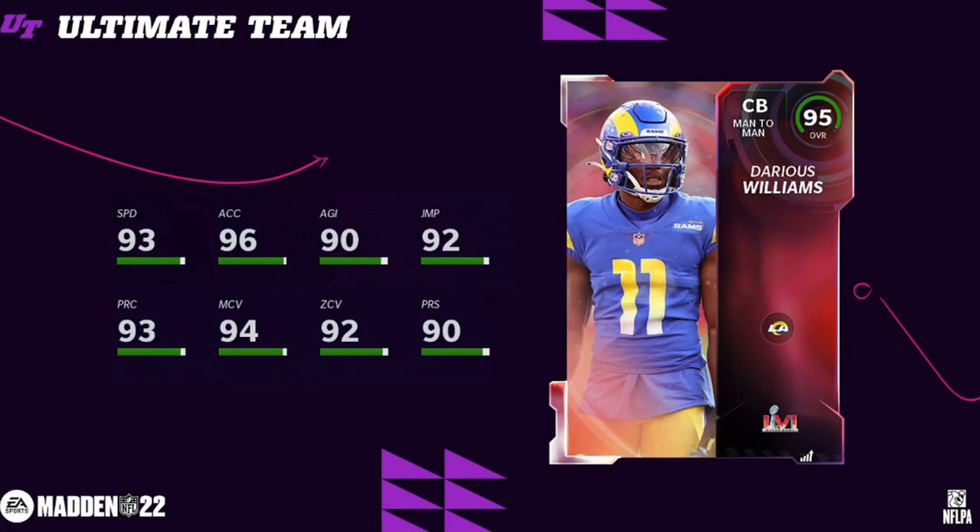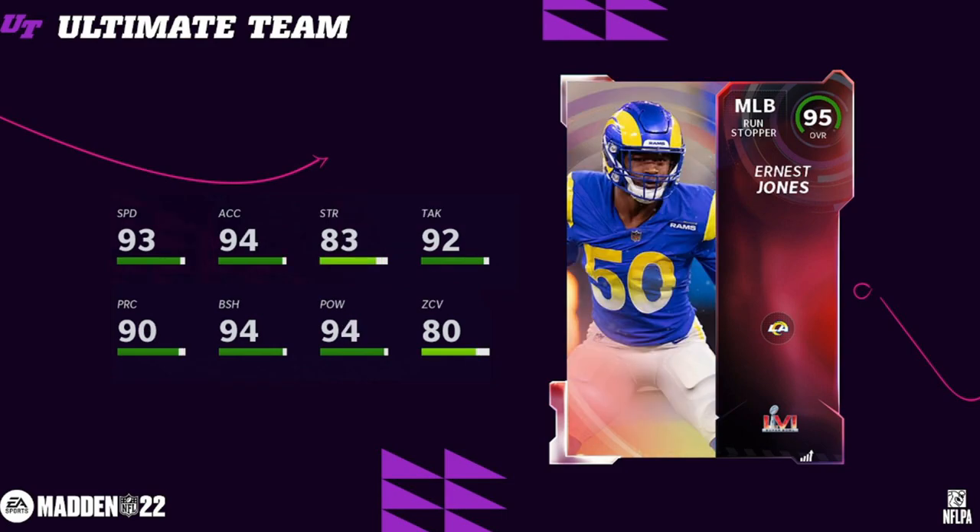Darius Williams — I wish this card was a little bit faster, but he has 90s across the board. He's going to hit the zone threshold and the man threshold. Darius Williams can play alongside David Long and Jalen Ramsey on those Rams theme teams, but a pretty solid card. We were pretty spot on predicting these cards, though it wasn't that hard to do. Ernest Jones, 95 overall.